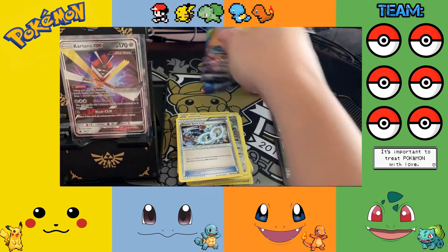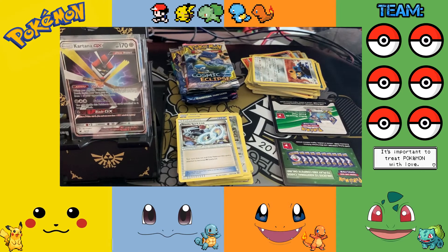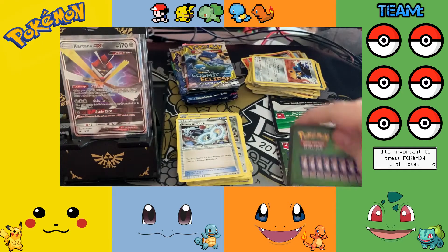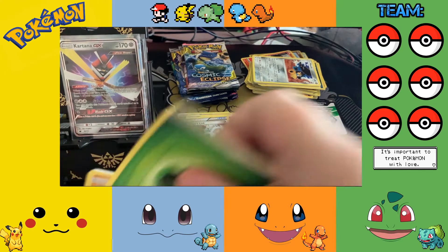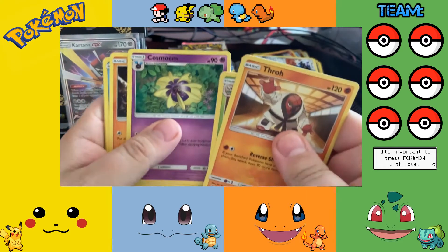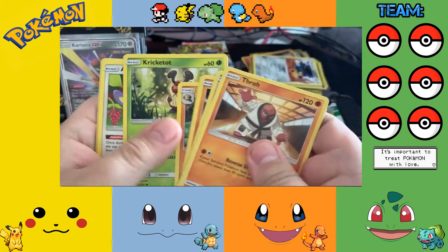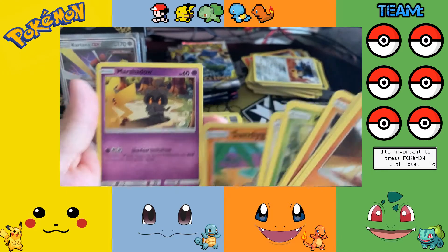Cosmic Eclipse next — we know I need some of these cards so let's go and let's hope. Oh, it's green! Dartrix, Cosmoem, Onix, Whirlipede, Politoed, Togepi, Pumpkaboo, Pumpkaboo reverse, Sunkern, Gust, and a Marshadow.